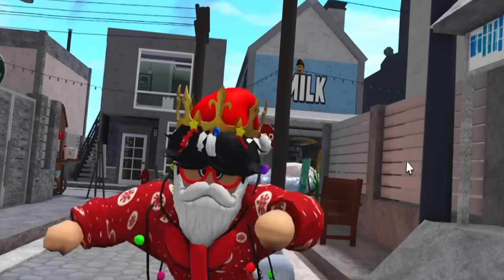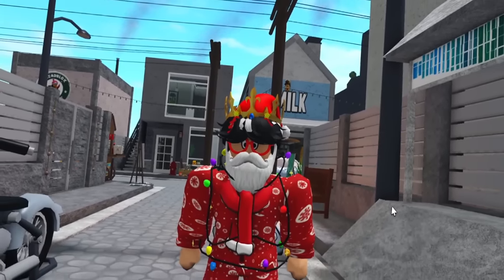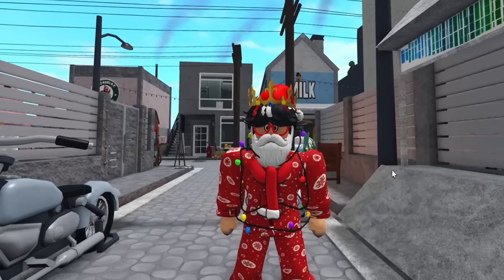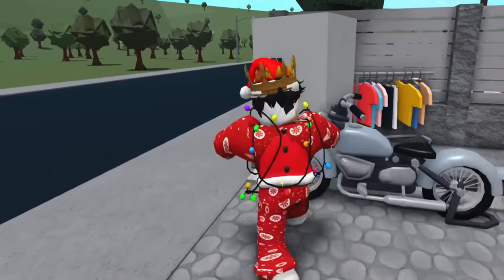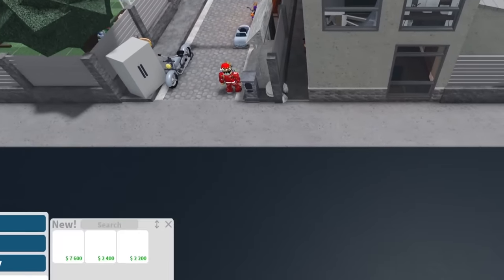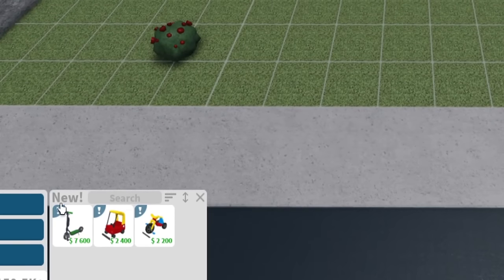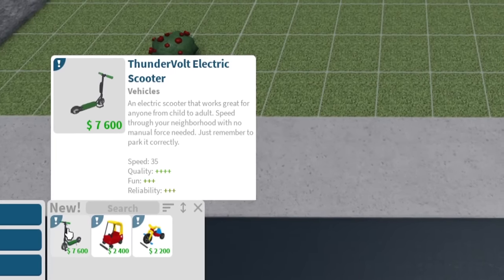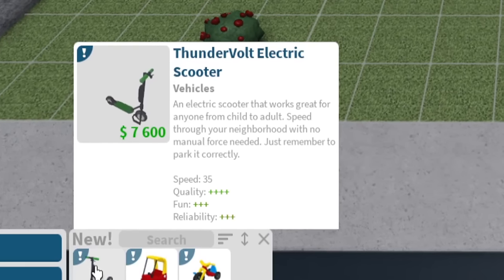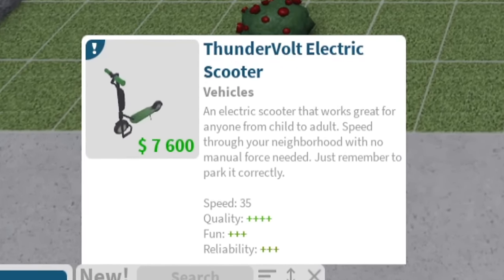Oh my gosh, I knew it! If they were going to do a family tree update, they would for sure kind of revamp the whole permission sort of thing. So let's go ahead and go into build mode and check out the items first. We have three new vehicles. So we have this Thunderbolt electric scooter — works great for anyone from child to adult. Speed through your neighborhood with no manual force needed. Just remember to park it correctly. 35 speed.